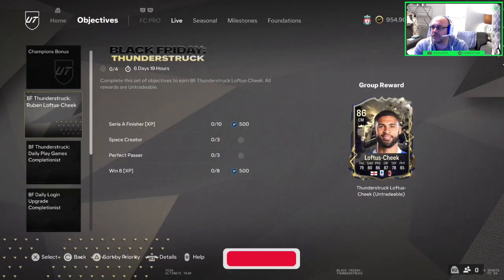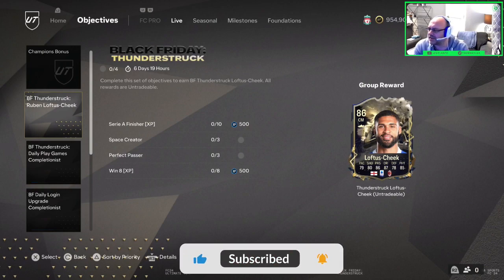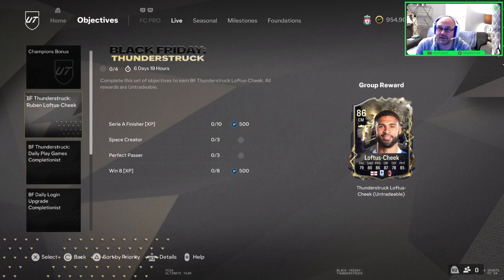How's it going folks, it's your boy JB and we are back with another episode of the Road to Glory. Tonight we're doing Reuben Loftus-Cheek — Thunderstruck. Loftus-Cheek is from AC Milan, which was a real surprise to me; I didn't realize he'd moved to AC Milan.